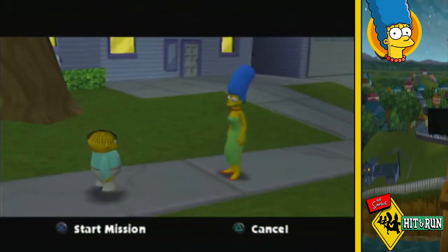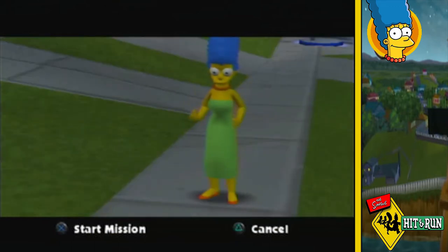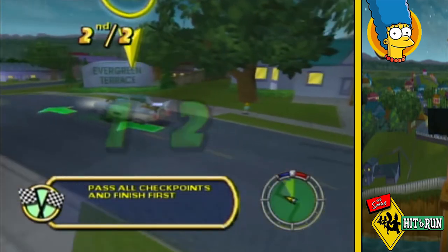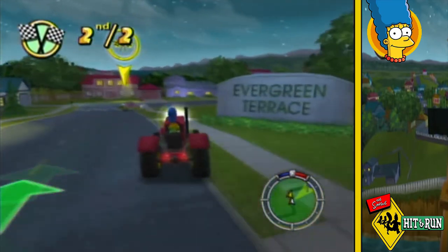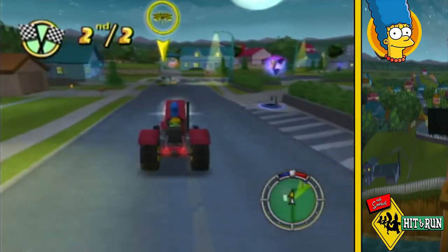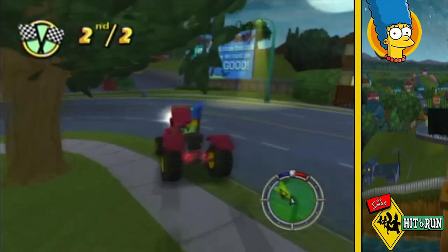Ralph says that two ugly monsters named Patty and Selma say Marge has to race. This race is an interesting one as I'm not up against a normal car — I'm actually up against Professor Frink's hover car. But due to the hover car being so fast and me crashing a lot during the race, I decide it's best just to restart.